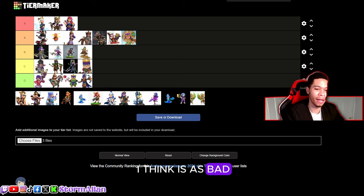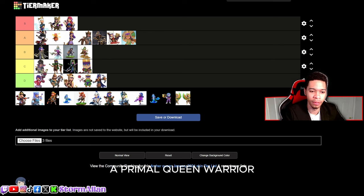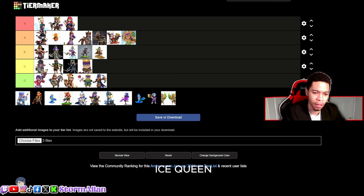The Clockwork skin — I'll never use this. I'd put it in D tier; these are skins I would never use. We got the Primal Queen and the Warrior Queen — it's an interesting one but I'm not the biggest fan, so I'd say solid top B tier.